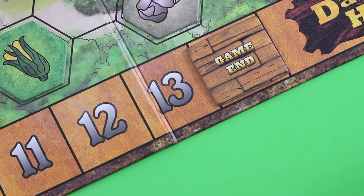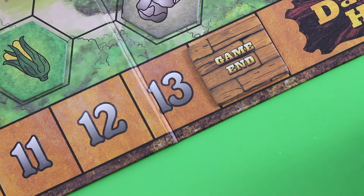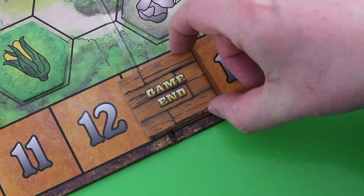I also noticed that you're normally supposed to move the game end token at the start of a given round. I will do it this way from now on. Not sure it really makes a big difference, but I will try to play it right. Without further ado, let's move into the next round.